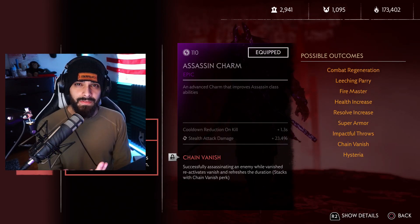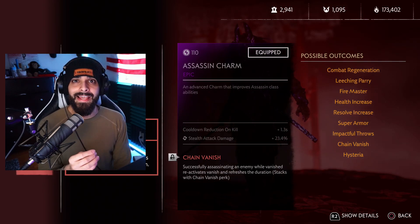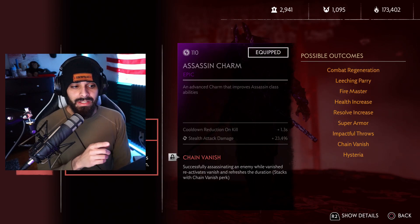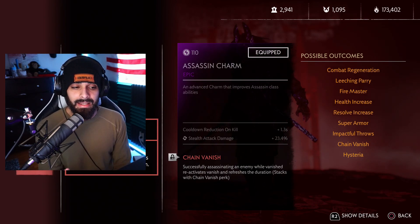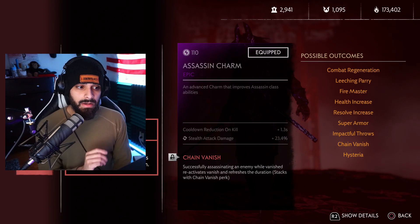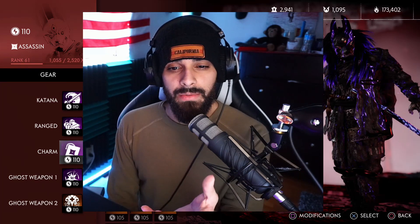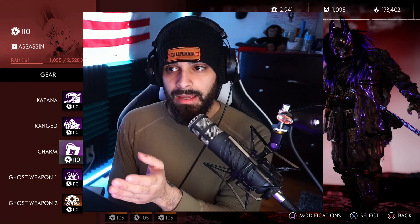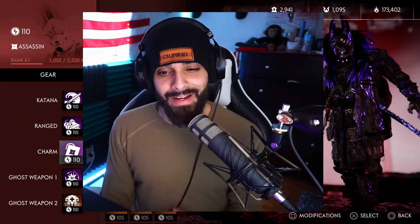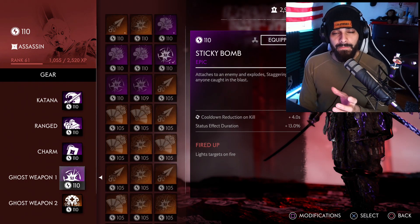The biggest reason I have chain vanish on my charm is that it frees up a technique slot. Having chain vanish on the charm allows me to use two extra strikes on my ultimate in the technique slot instead — and I'll show you that later. Take that into account when setting up your assassin charm. I think I found the perfect setup for me and this is what I'm rocking.